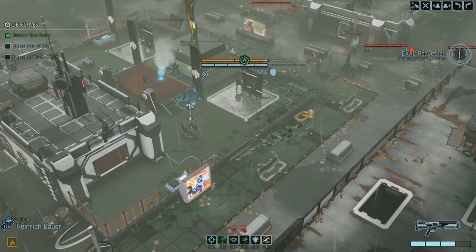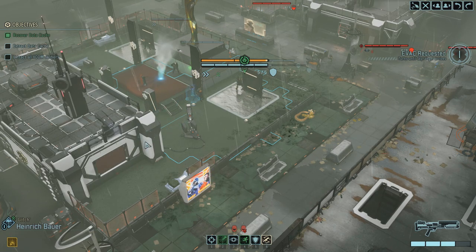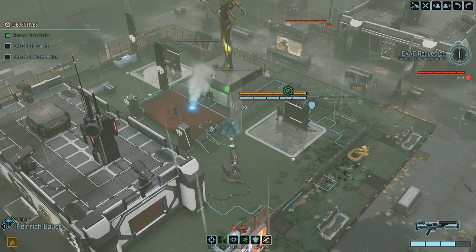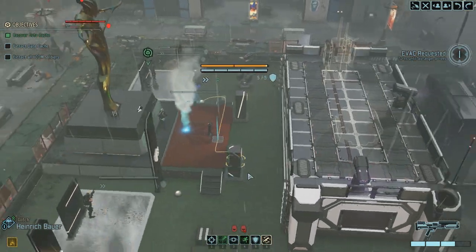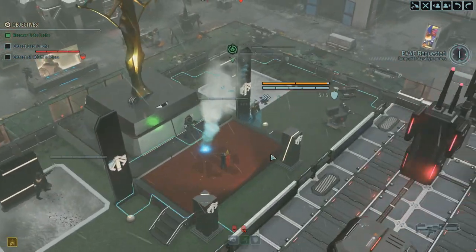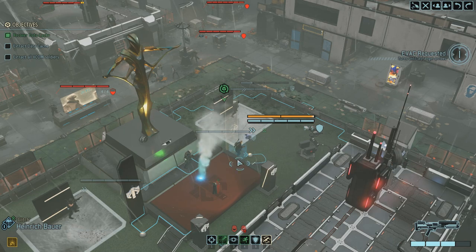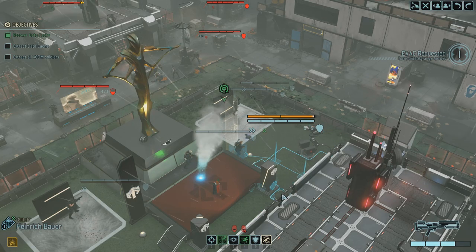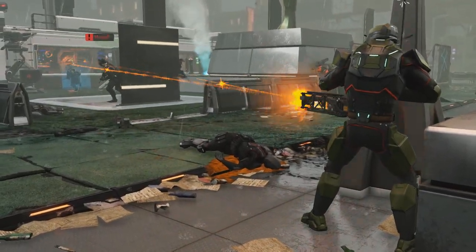Glitch can run back to a position where the turret shouldn't have as good eyes on him. You've really got to make sure you run across their line of fire here. You should be able to get yourself in a position where the turret doesn't have as good eyes on you. Alternatively just run backwards. We've got aid protocol against a flashbang overwatch — we should be okay. Yeah, we're okay. We're all good, brother.